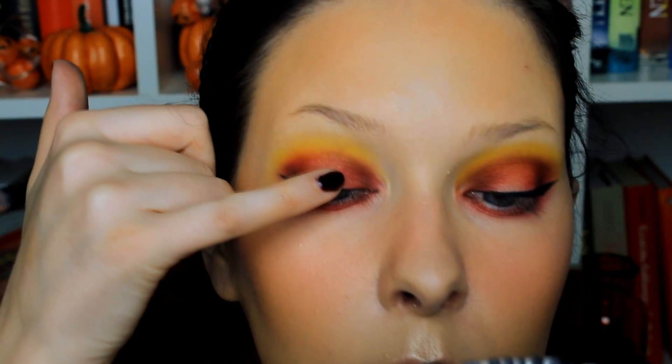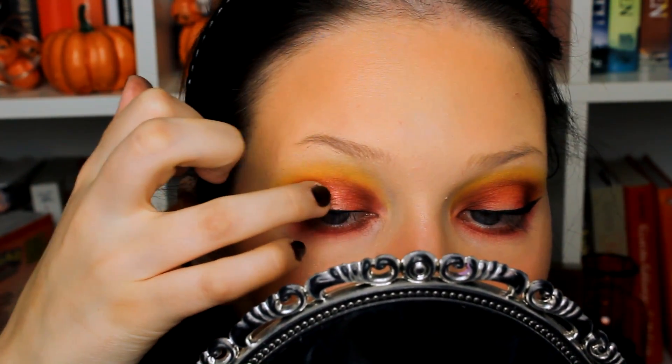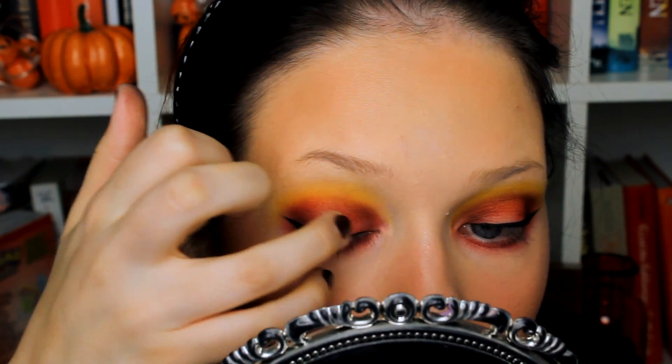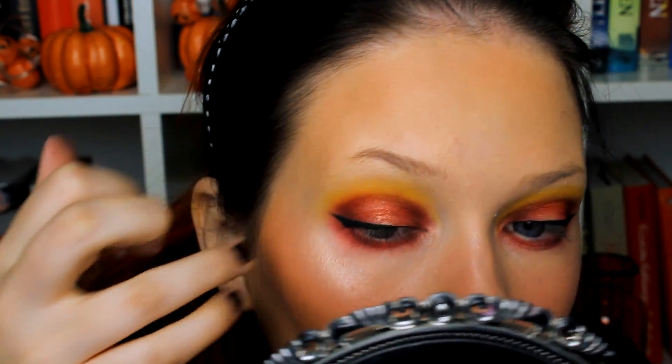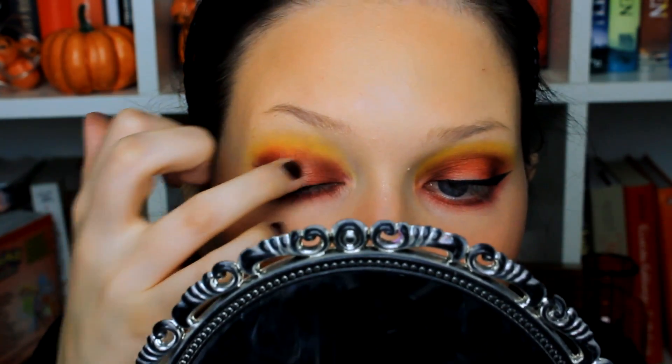In the center of the lid I wanted to add something special — then I dropped all my little pots everywhere, but anyway — I pressed a copper shimmer eyeshadow right in the center of the lid. It wasn't in my original face chart plan, but I dug out something shimmery to mix in so it wouldn't be entirely matte.